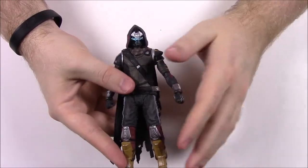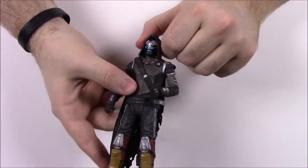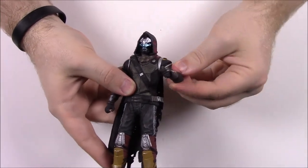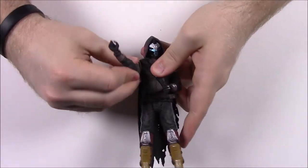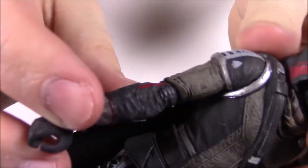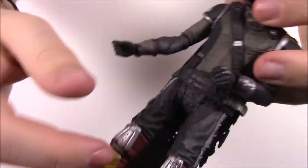McFarlane figures have really nice detail — they look very realistic, and McFarlane has been making toys for years. For articulation: his head moves back and forth but not much up and down, probably because of the hood. His shoulders are a bit stiff due to the clothing, but you can move his arms up, down, and to the sides. He's got elbow joints with a notched, clicky feel going in and out. The wrists can move all around.